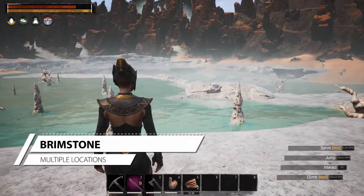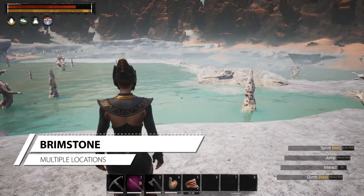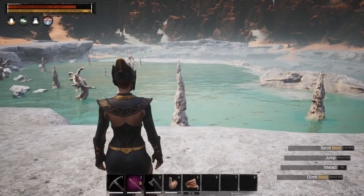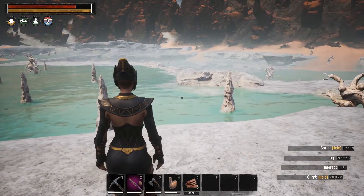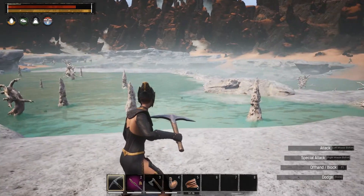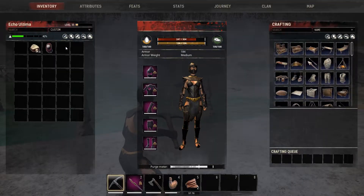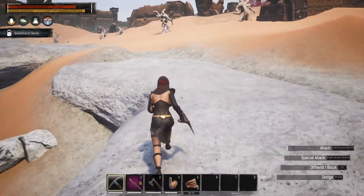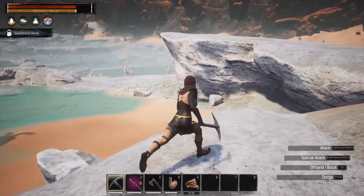One of the first things you want to do is collect some brimstone. Find an area like this that has tons of it and bring a pickaxe. In this area you also get noxious gas, so make sure you bring a sandstorm mask — that's going to negate any of the effects.